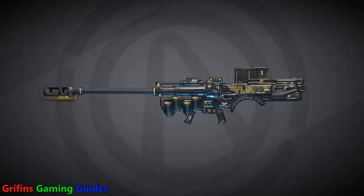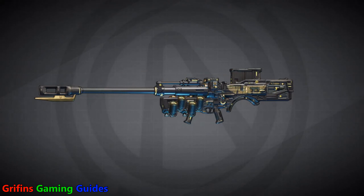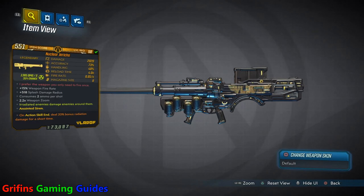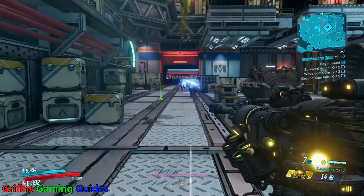You've got your standard firing mode, which is a launcher that fires a rocket up in the air that then explodes — four grenades come down, they explode. It's all lovely. But this thing's party trick is in its secondary fire mode.